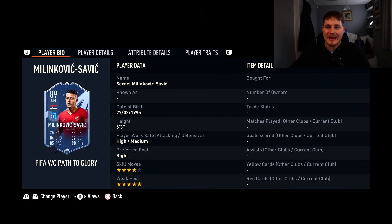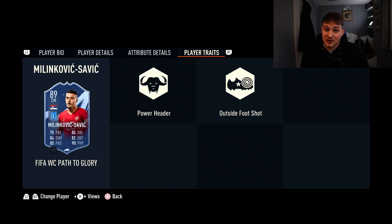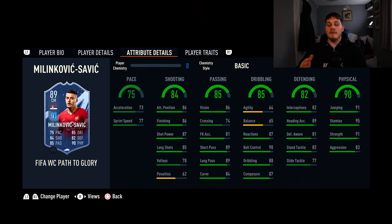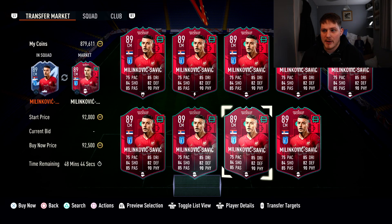Next we've got SMS — Sergej Milinković-Savić — who's 6'3", 4-star skill, 5-star weak foot. With 95 stamina, 91 strength, and 91 jumping at 6'3", he is not losing headers. Defending-wise: 82 interceptions, 89 heading accuracy, 81 defensive awareness, 82 standing tackle. Unfortunately he can only play central mid — he can't play CDM or CAM. He's going to feel like a bus in game because he is so big and his agility and balance are low, but his actual dribbling stats are pretty good. 89 short pass, 89 long pass, 86 vision — really nice. Shooting-wise: 86 finishing, 87 long shots, 86 attack positioning. With 5-star weak foot and the Outside of the Foot Shot and Power Header traits, every corner is pretty much a penalty. 75 pace is not great so make sure you slap on a Shadow or Hunter — maybe an Engine would work best. SMS is about 9,000 coins.